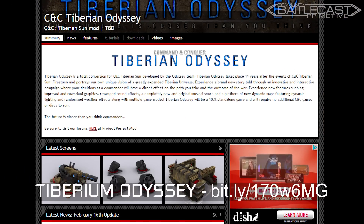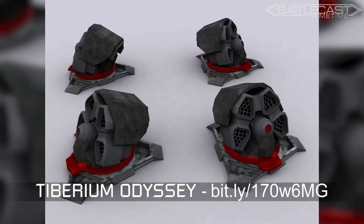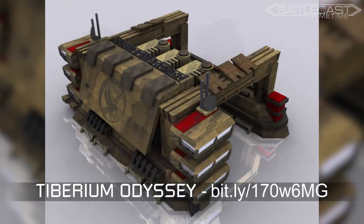Tiberian Odyssey, a mod currently in works for Tiberian Sun, takes place 11 years after Firestorm and features an entire redesign of the units for both factions. This mod's looking really good, and this one I'm actually waiting to see a release for.